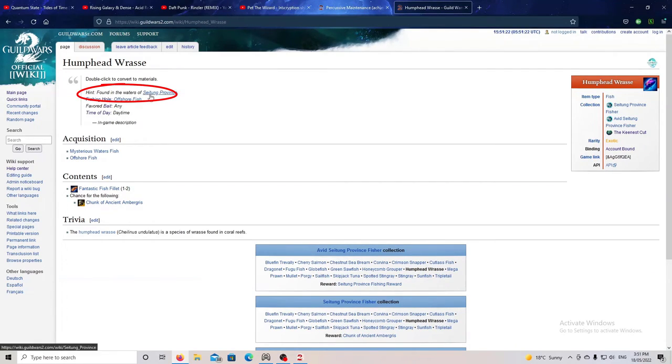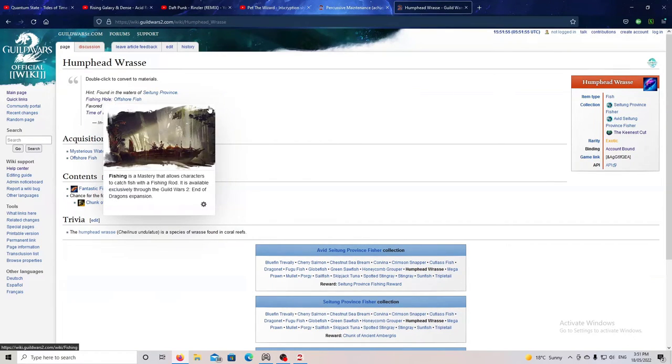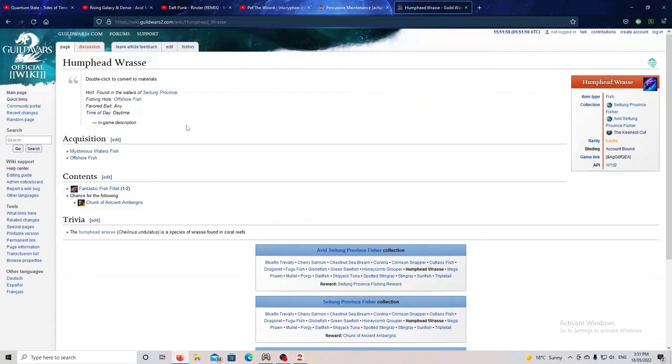The wiki says it's found in the waters of the Seitung Province — the first map of the End of Dragons expansion. It's an offshore fish, meaning it's found in the sea, not in any river. You'll need to go into the middle of the ocean to find it. It's a fishing hole fish, meaning you need to find a glowing patch of water where fish are jumping out — fishing in a hole will get you the Humphead Wrasse, but just casting your lure normally won't.